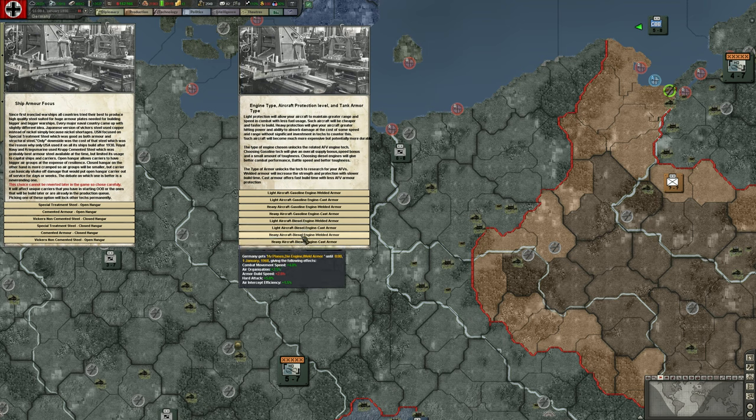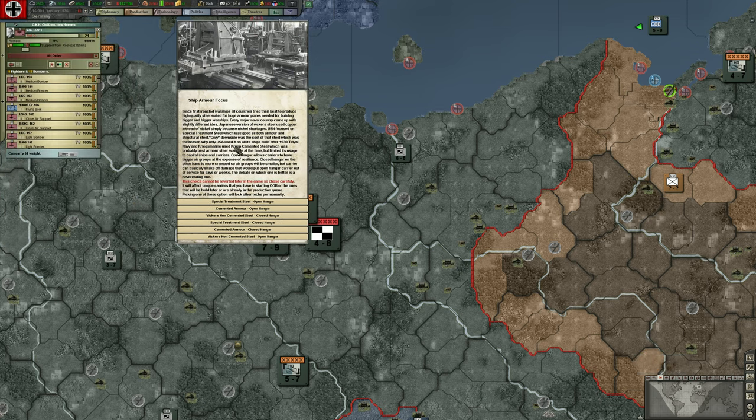We chose heavy aircraft, so we get a little bit of extra build time but gain air organization, movement speed, hard attack, and air intercept efficiency. For ship focus, since we're playing Germany, we go with cemented armor. It's not Vickers and not special treatment steel — that would be the United States. We get to choose between open and closed hangars, and since Germany isn't making carriers until 1945 or so, we'll go with closed hangars.